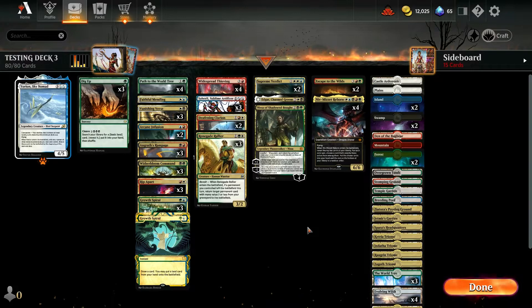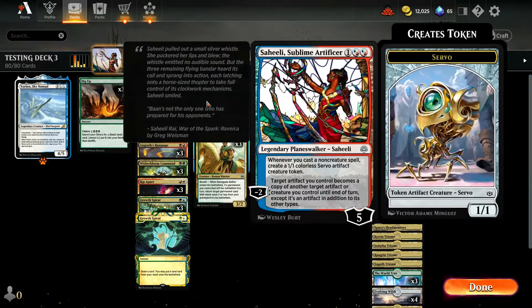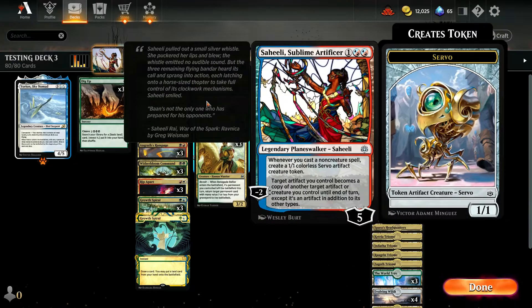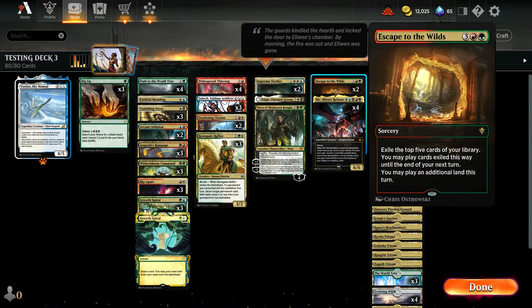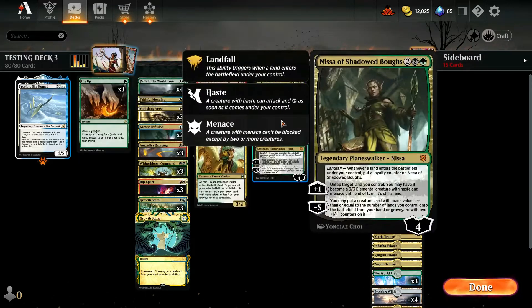It's time for Saheeli's Clearing Our Daily. So this is a deck — we are removing the hero and adding the free Saheelis. We're playing a standard Niv-Mizzet deck here. We've got two Escapes of the Wilds, two Supreme Verdict, Edgar. We're going to run Nissa of the Shadow Burrows because she's basically a reanimation spell, and I want to see how she plays.